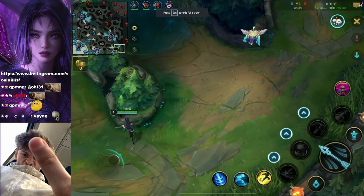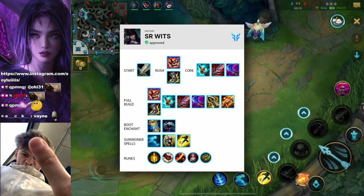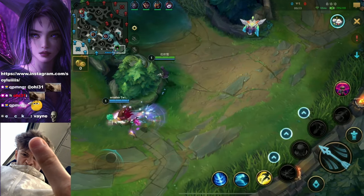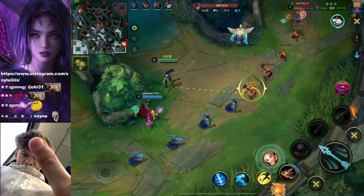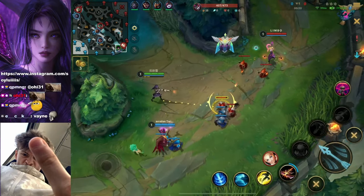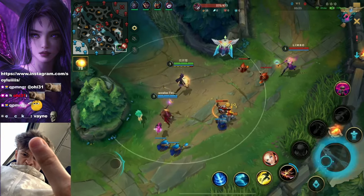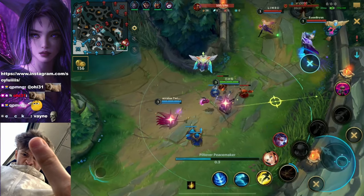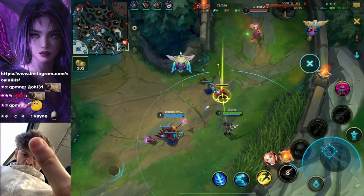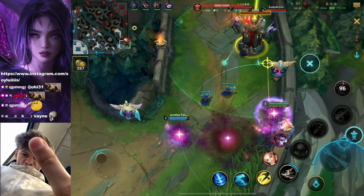Into the second one we go. We have Vayne and Lux into Lulu and Caitlyn. What happens in this lane? It all depends on the Lux. Lux is the complete and sole carry of this lane — Lux needs to poke the enemy and hit a binding, and then Vayne can utilize her auto, tumble, auto reset for maximum damage. It's the only way. There's also one thing you do not want to do against a Lux Vayne lane — you do not want to be the one getting pushed in.